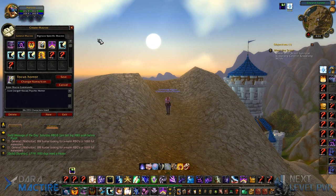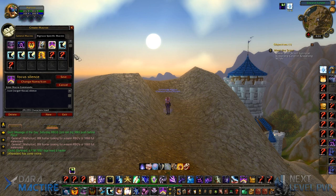This one is for discs — it's a focus death and a focus disarm, really helpful for peeling so you don't have to disarm your main target. And obviously focus silence — this is a must.